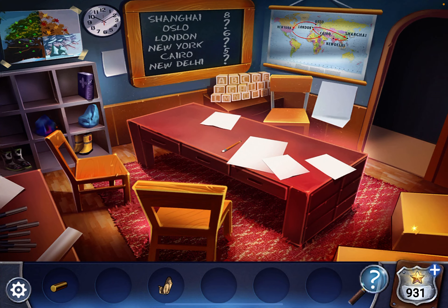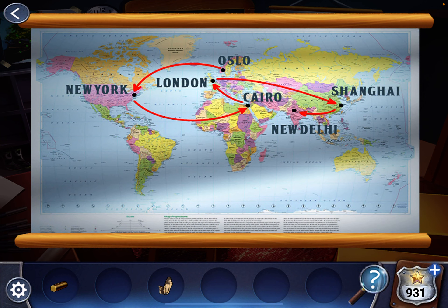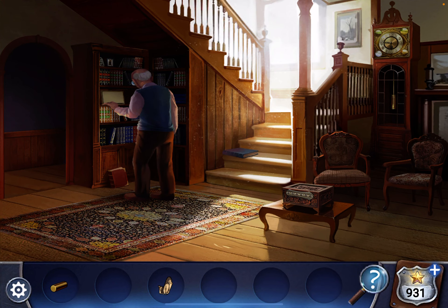Notice the blackboard — the numbers are for the number of letters in each word. So you have eight, then Oslo will be four, New York is going to be seven, and New Delhi is going to be eight. So now look at the map. Start with Oslo and follow the arrows. It goes Oslo, New York, Cairo, London, Shanghai, and New Delhi. So if you count the letters, you end up with four, seven, five, six, eight, eight. Let's go back in there and open this box.